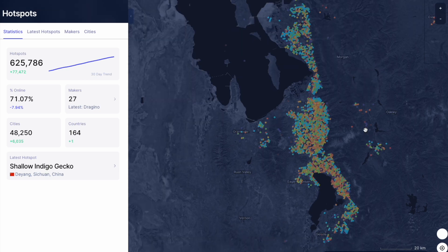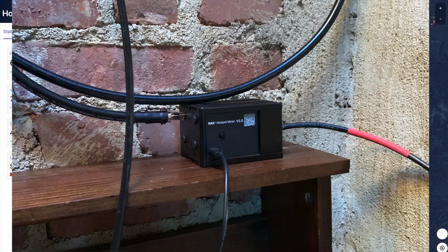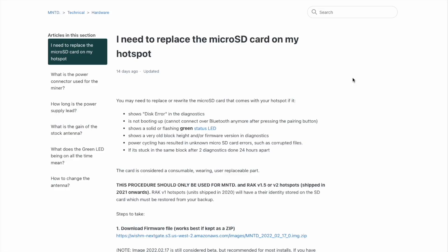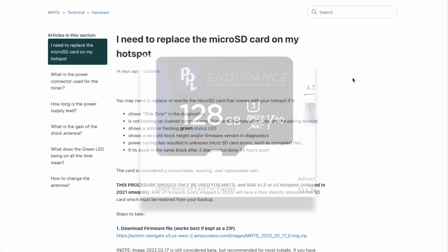Today we are going to be talking about the replacement of my original SD card on my first Helium miner I ever had, which is a Rack V2 pictured right here. We are going to walk through the simple steps of replacing this. I took the most simple route — you don't have to download any firmware or flash any new SD cards. What I did was purchase a brand new pre-flashed disc card from People's Antenna. I'll put a link down below to their website.